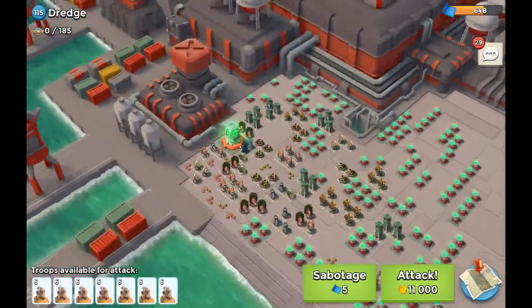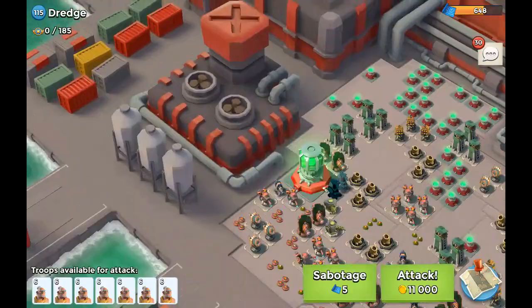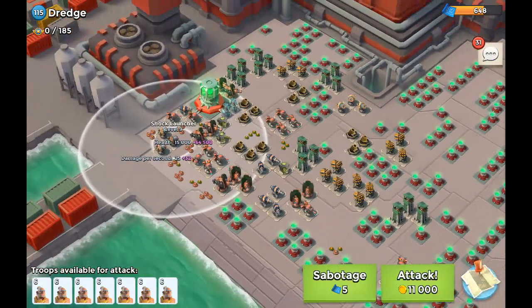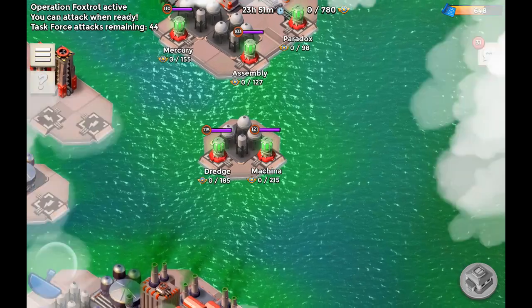Moving on to Dredge — the base is located on the left side. If you take out those rocket and shock launchers over there, you're in a good position. So that's another way to go about attacking that base.